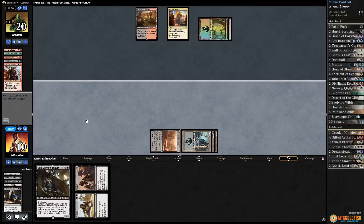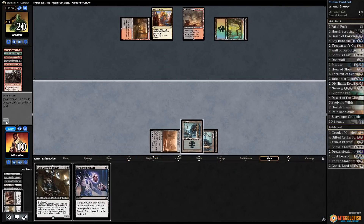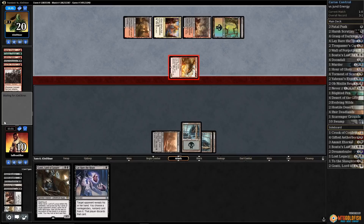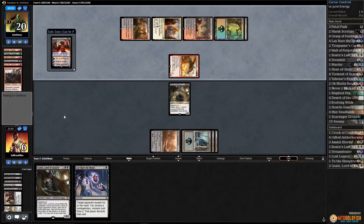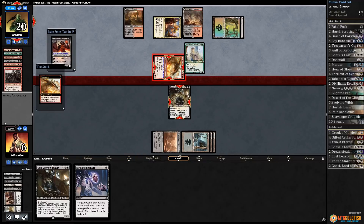Somewhat stable at 10. Another land and a Garrison — we have to Negate that. Wait on Gonti, kill the Garrison, hope that our opponent whiffs this turn because we're out of removal. That's the absolute worst thing our opponent could have drawn. Down to six — play Gonti, take Ob Nixilis. A Glorybringer exerts — yeah, we're in trouble. If we draw a land we can play Ob Nixilis and kill the Glorybringer.